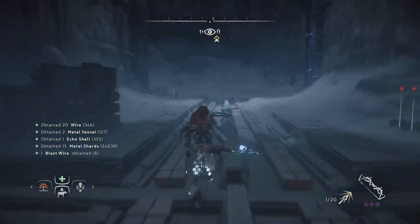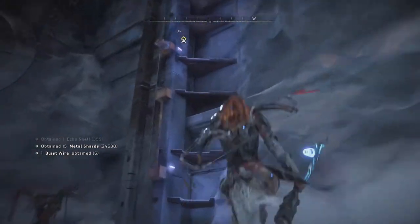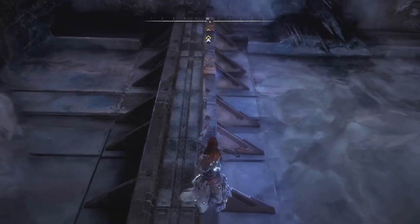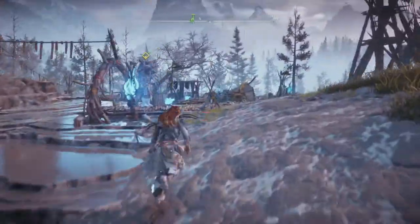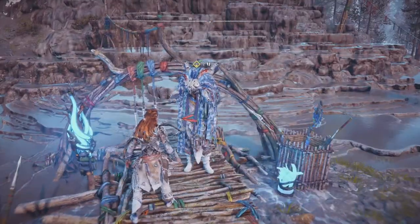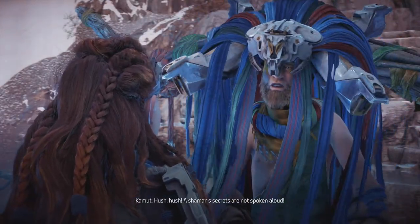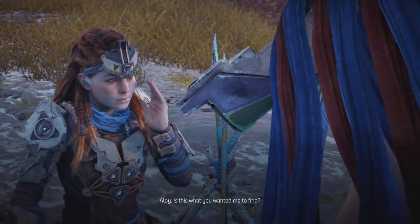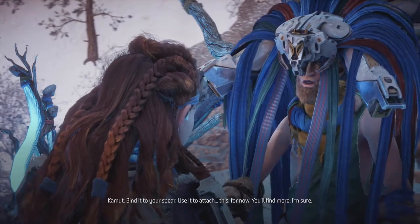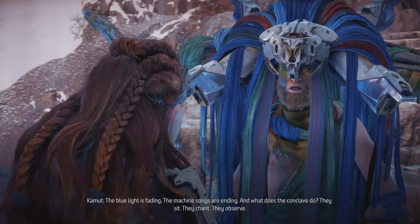Let's leave this place because I can now show that to the shaman and hopefully we'll be able to improve my spear, which is going to do a lot more damage. Back at the shaman's little outfit here. Let's talk to Hush - 'Shaman secrets are not spoken aloud. Is this what you wanted me to find? Fit it to your spear - use it to attach this for now, you'll find more I'm sure.' The blue light is fading, the machine songs are ending.